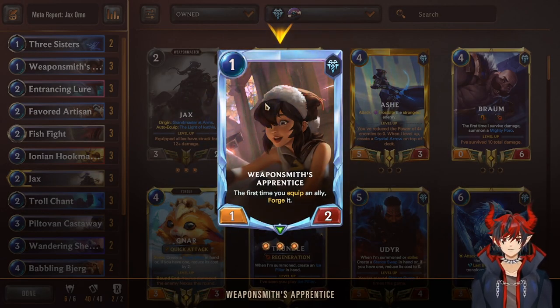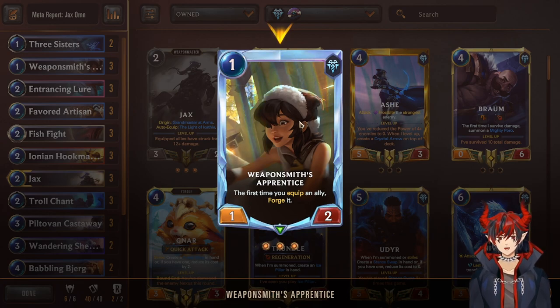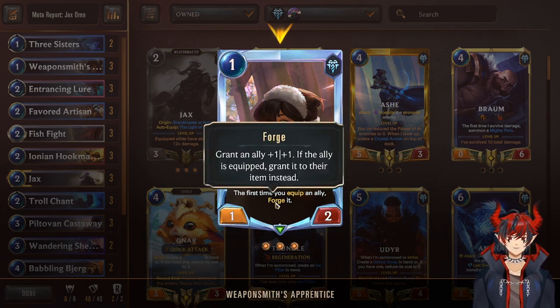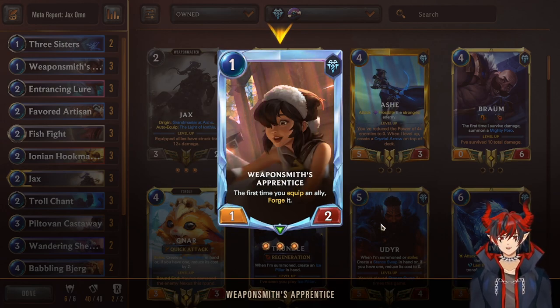Next we have Weaponsmith Apprentice, a recently buffed card that has been the reason for this deck's success. The first time you equip an ally — whether through a Weapon Master or equipping from hand — Forge it, meaning grant the weapon plus one plus one permanently. It's a one-mana one-two that can block enemy one-drops and trade even. It also has a very strong combo: play Weaponsmith Apprentice on defense one into Jacks on attack two, making Jacks a two-mana four-three with quick attack.